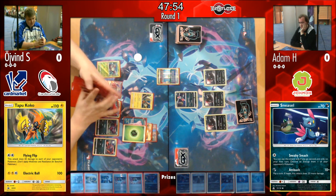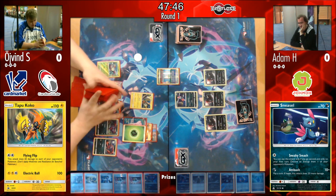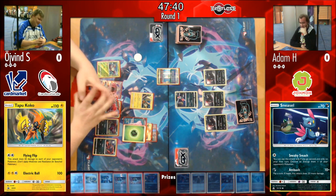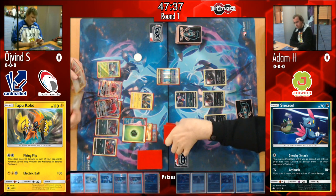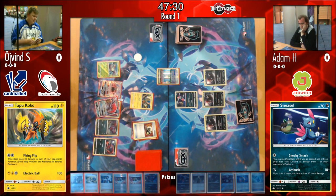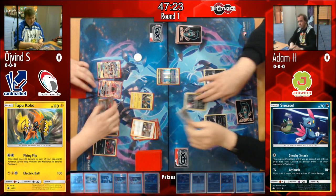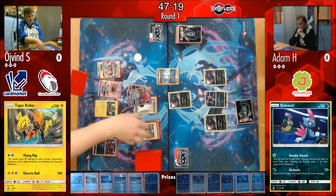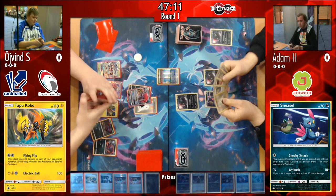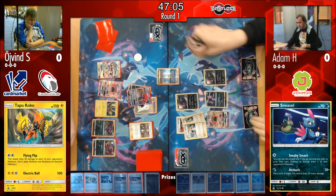We are the first grassroots stream able to bring you a prize cam — below the battlefield you can see what cards are prized. Looking at Øyvind's prizes, he has a Guzma, N, and Sycamore prized, while Adam also has a Guzma and Cynthia prized. Not ideal prizes for either player, but you can draw them out of prizes, and Guzma isn't critical at the very beginning. Øyvind takes his first prize, knocking out a Zorua.